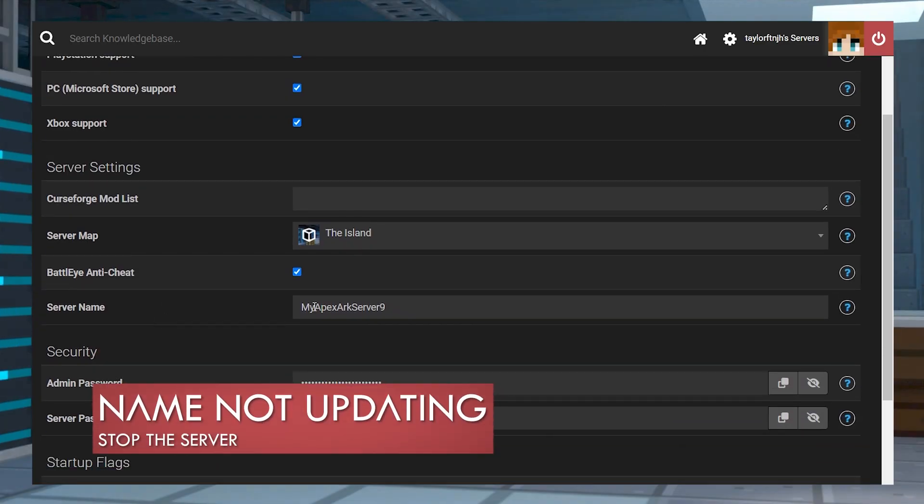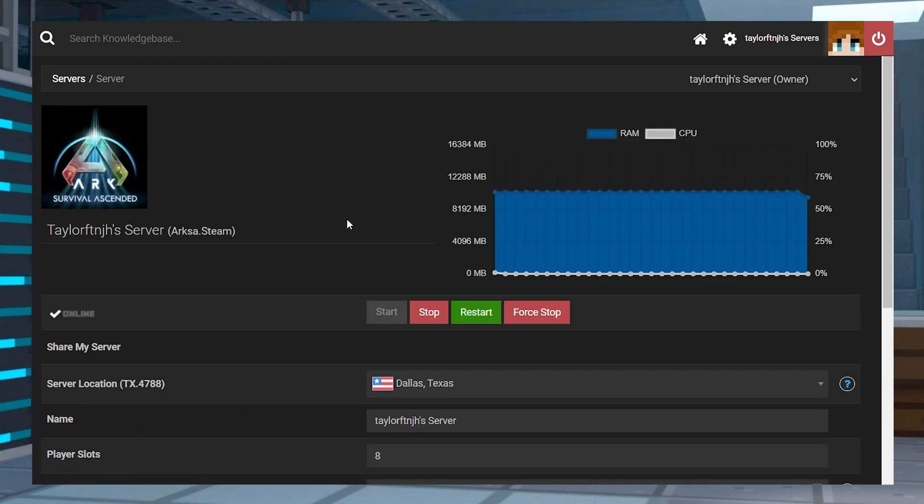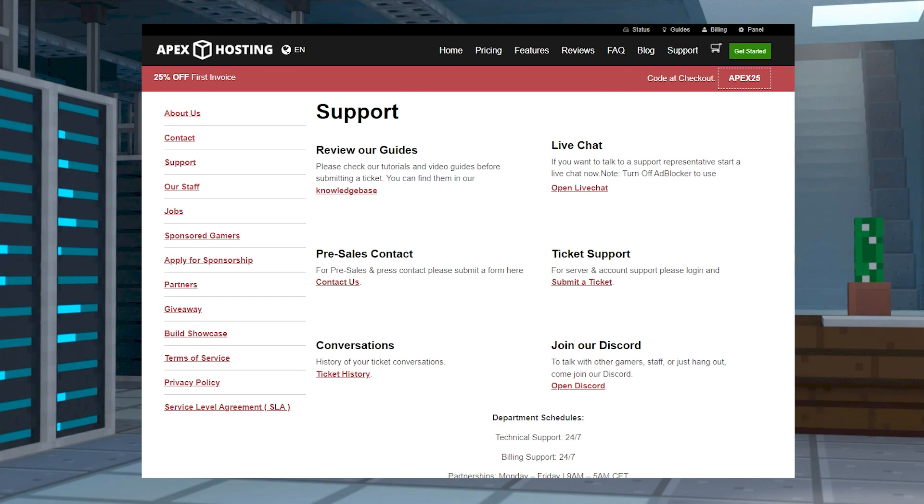Why is my ARK SA server name not changing? Occasionally, server restarts might not apply recent changes. We advise you to click Stop from the main panel and then rename accordingly to try and load it again. In cases where the situation continues to occur, you can always reach out to our support team for help.